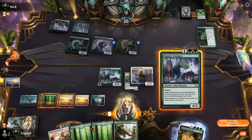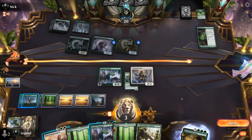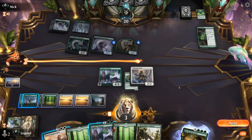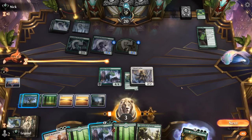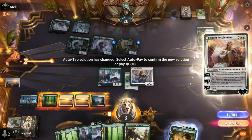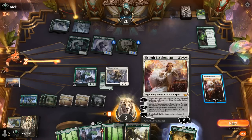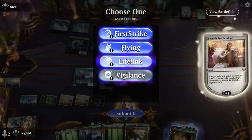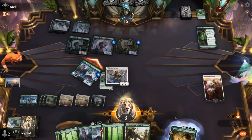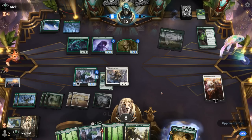Maybe we can make a 5/5 Lifelink Vigilant Stomper attack, go up to 8 life. I think that's slightly safer over minusing in the hopes of hitting another Brutal Cathar. Even in the event of a Blizzard Brawl, we would still gain life from the fights and we may or may not have to throw Brutal Cathar under the bus. Opponent has their own Chariot — a gross Pack Leader. If their Pack Leader attacks, I could double block it. Opponent going after Elspeth, not surprisingly.